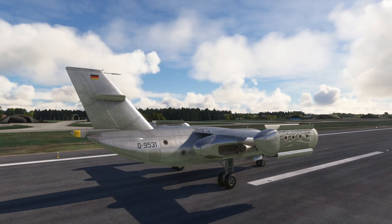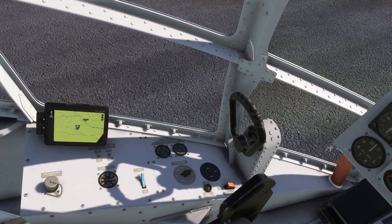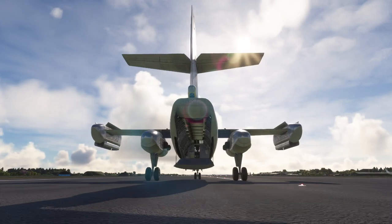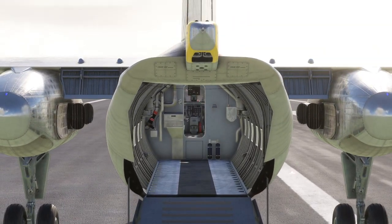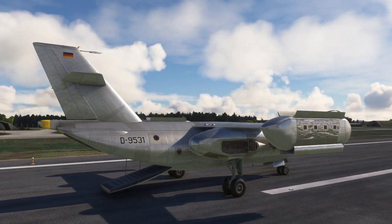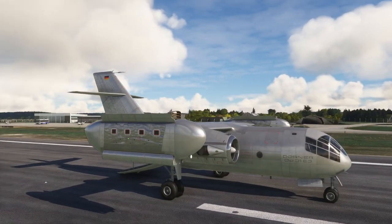Now let's try the ramp while we're here. Yes, we do have the ramp and the cargo bay, and that's what it looks like. With that, thank you for watching. I hope you enjoyed this video — if you did, please press like. If you have any comments or suggestions, please leave them in the comment section below, and I'll see you next time.